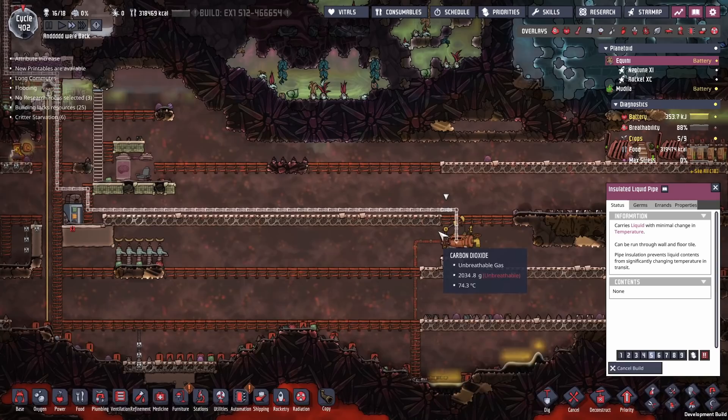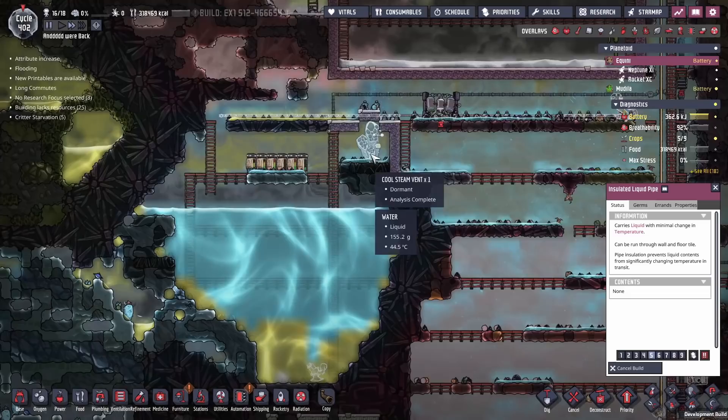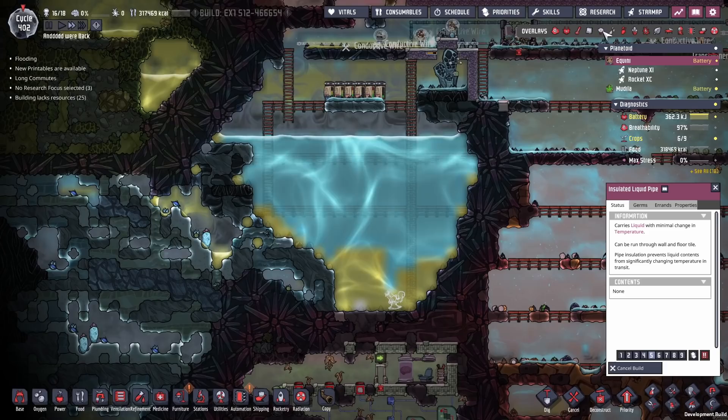I'll give you one guess where this came from. This water came all the way from over here, goes straight up the map, all the way up here, then we hang a left, and it comes down to this cool steam vent which honestly I'd almost forgotten about. We have been storing all our ice in here, so any steam given off by the cool steam vent usually condenses. This was an ice biome at one point, but now it's just a giant pool of water.